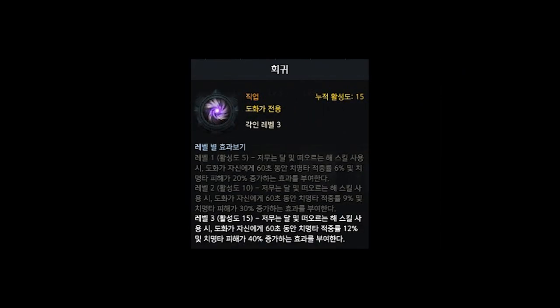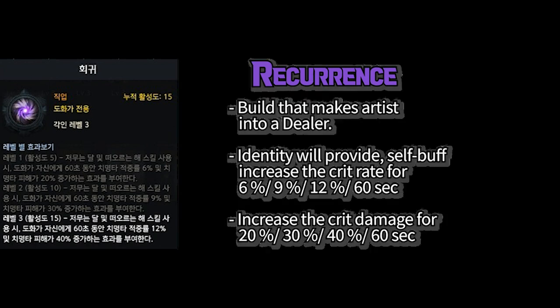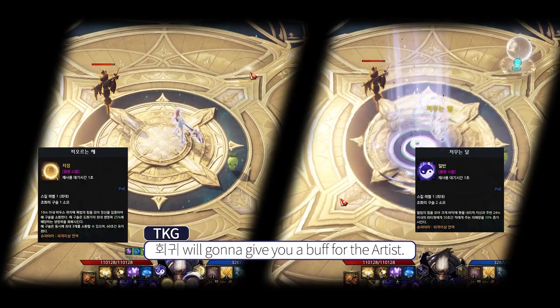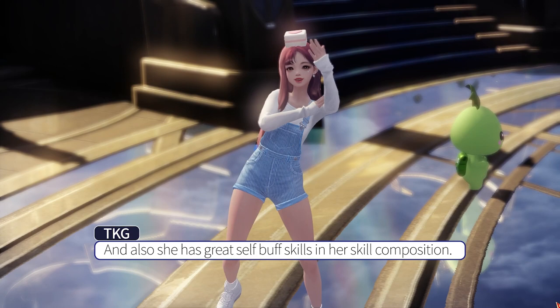The class engraving I use in this video is Hegi, called Recurrence. The Recurrence build makes Artist into a dealer. Her identity will provide critical rate and critical damage increase. Unlike the Full Bloom build which provides healing, Hegi will give you a buff for the Artist.